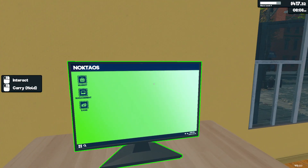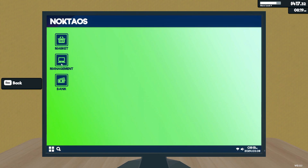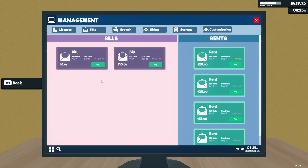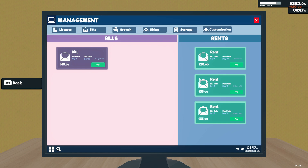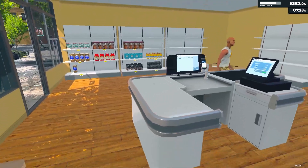Right now we have about $417 in cash. Let's see if there's anything we need to pay off — let's look at our bills. We've got a couple of bills. This one is due on day 11, this one is due on day 12, and our rent is due today, so let's go ahead and pay that. I think we're good on bills. For licenses, the next one requires level 6 — we're currently at level 7 and $400, so we'll be able to buy this pretty soon and that's going to be our next big purchase.